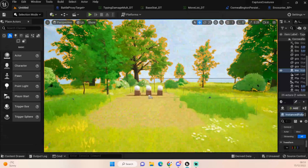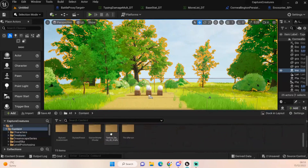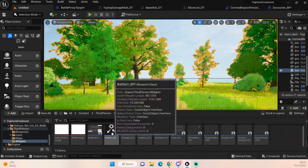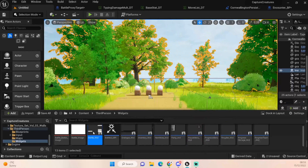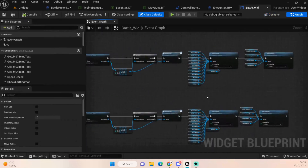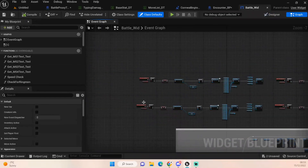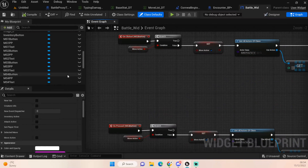Welcome back to UE5 BPGuru. Today we're going to start setting up our battling properly. In the last episode we looked at our battle UI - I'll quickly show it but won't go through it, check the last episode for that. We basically set up our buttons ready to start using them. What I've now gone ahead and done is called that button press - you come down here and find the button you want, so Move Slot One button.